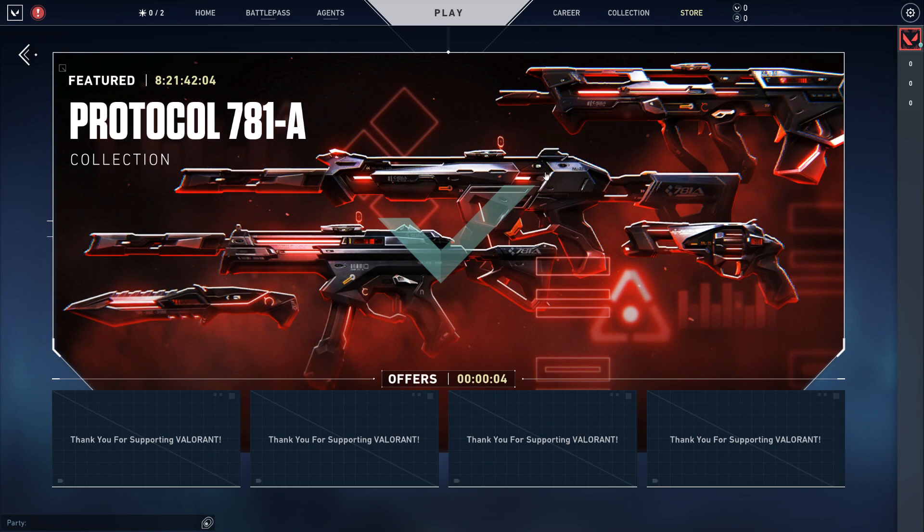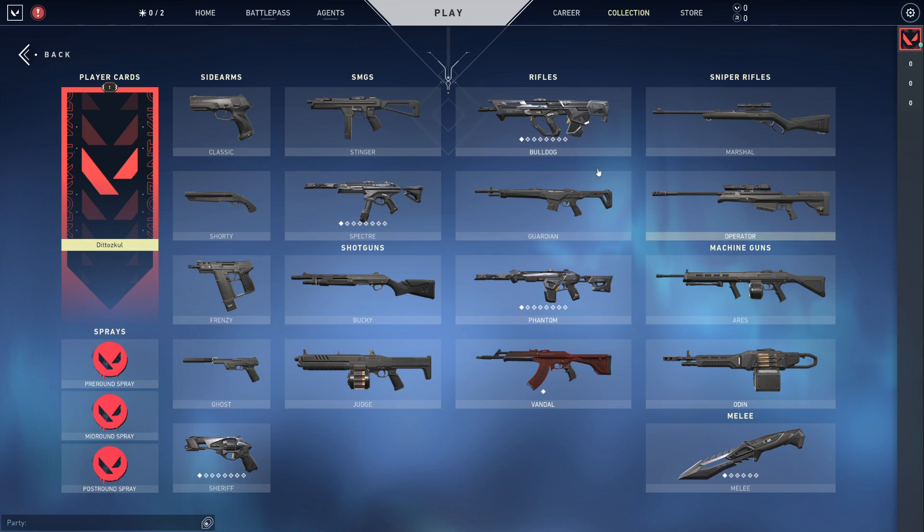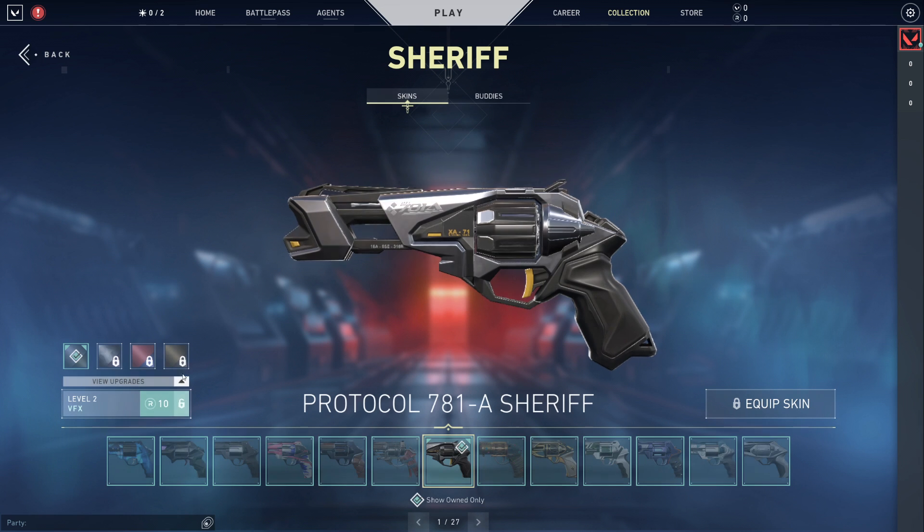This is the Protocol 781A, the new skin bundle. We're going to review it, and let me say the gun selection is so good — literally one of the best gun selections, or at least to me, in quite a while.